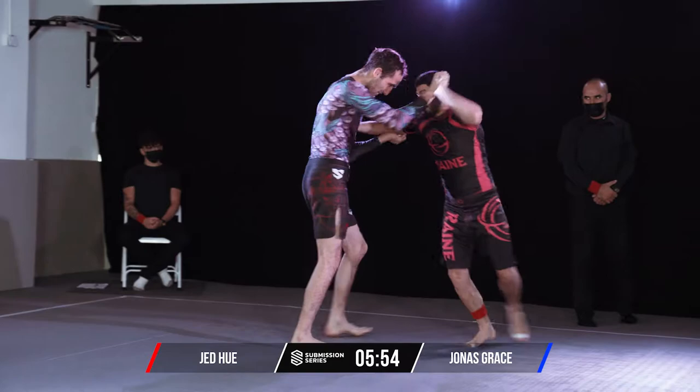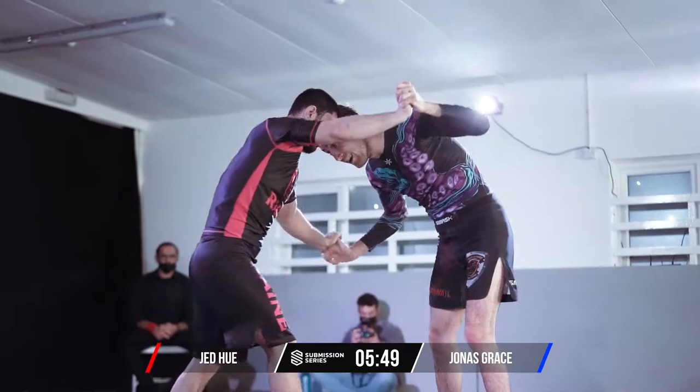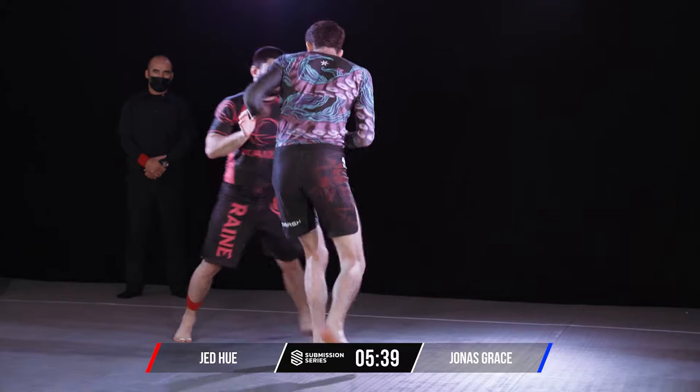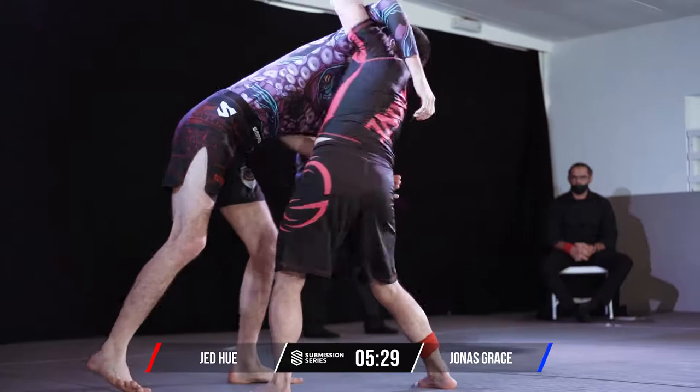You can see Jed there with the red band around his right leg. Jonas fighting very tall again, does a great job of reaching in for those submissions — attacks the neck, the dart choke is his speciality as we've seen already. Jed just needs a decision from this one in order to get through. He's pretty much through at this stage anyway, but Jonas could potentially pinch it.